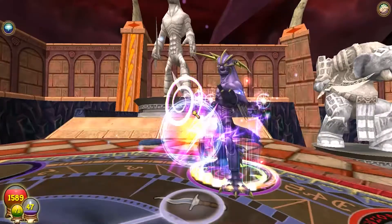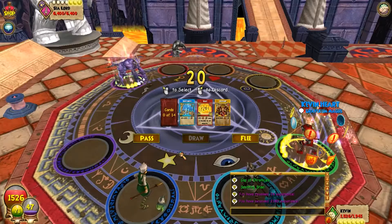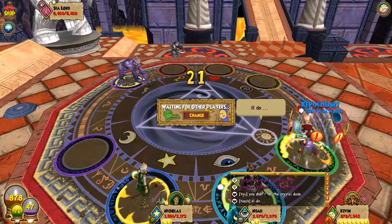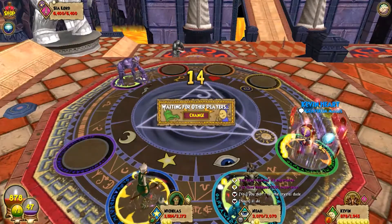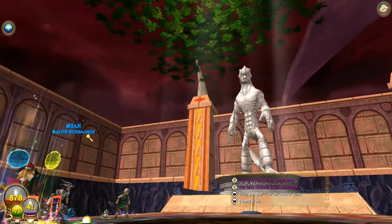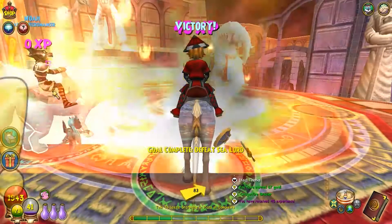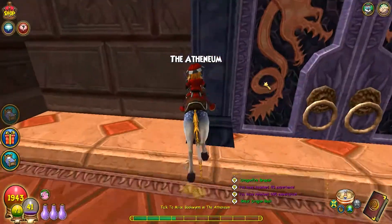Oh, there he is — he joined and didn't use the crystal. I waited so long! He actually talked, can't even tell what he said. I can't believe I still have text chat. Too bad Noah is an idiot. He critical too — what is going on? Is that the guy I deleted? That's embarrassing. How come we didn't have to fight the other two bosses?